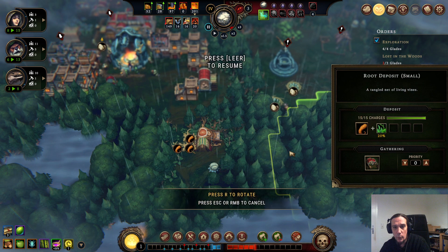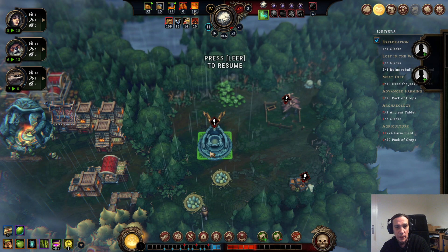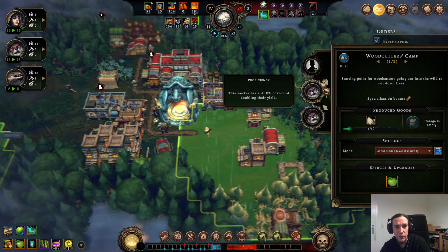We can get ourselves a new scavenger camp over there — that's a brilliant spot. We get eggs and roots; I like that. A new year has begun. First of all, have we finally got that resin? No? Come on guys, just bring it home — it's there.